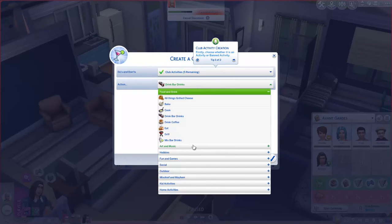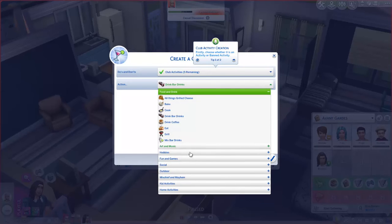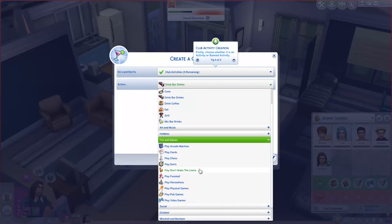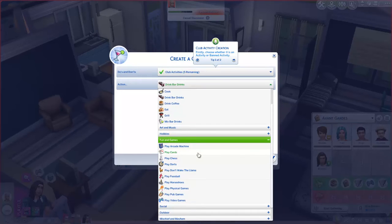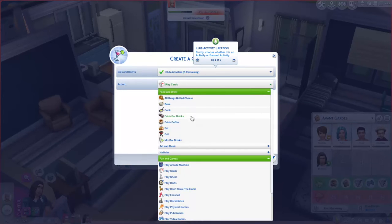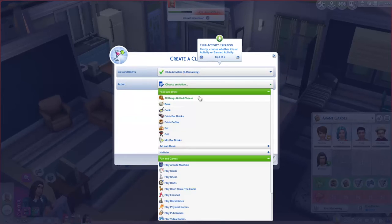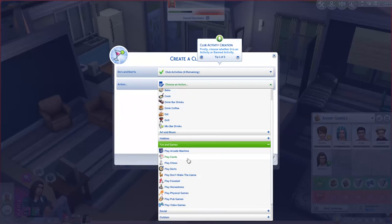For art and music — can we choose these at once? It doesn't look like we can choose two at the same time. Let's try fun and games. Play cards — yes, we should have that. I love doing this with my friends actually. So our second activity is play card games for sure.